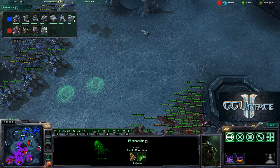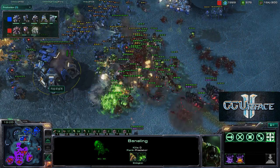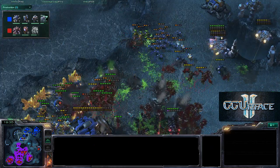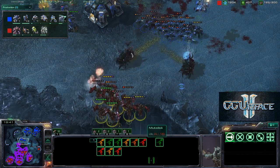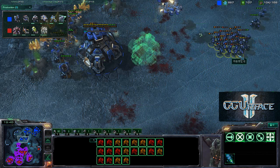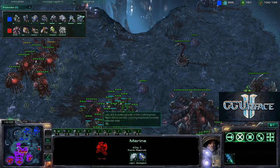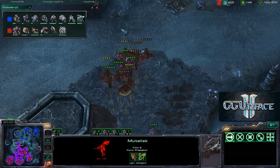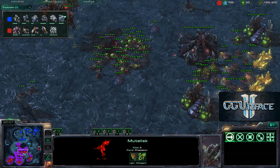A huge fight breaks out — Zerglings swarm in and Marines are smartly positioned in the back. The Banelings clean up the Tanks very well. Fungal Growth fires off but Savior loses quite a few Mutalisks to the Marines. He had energy for one more Fungal Growth — if he'd cast it, those units would have died. The Terran player's 2-1 upgrades versus Zerg's upgrades is the story of this engagement. The Terran holds off the charge.